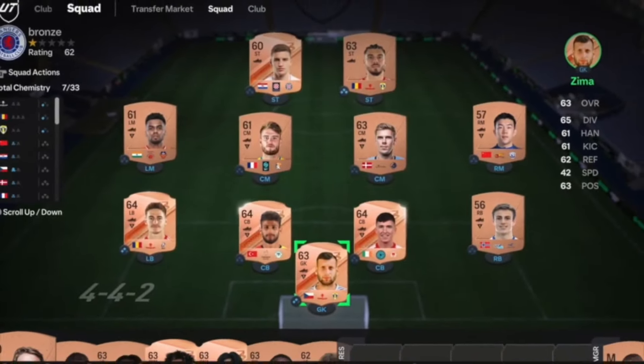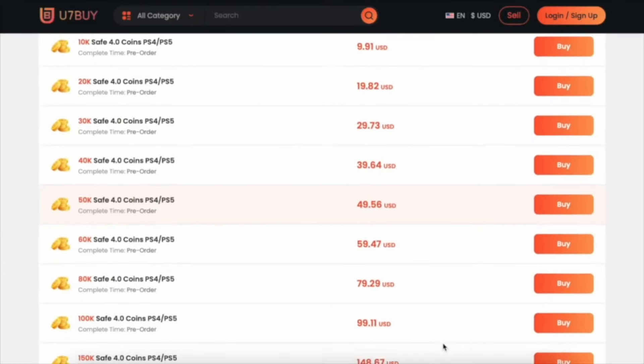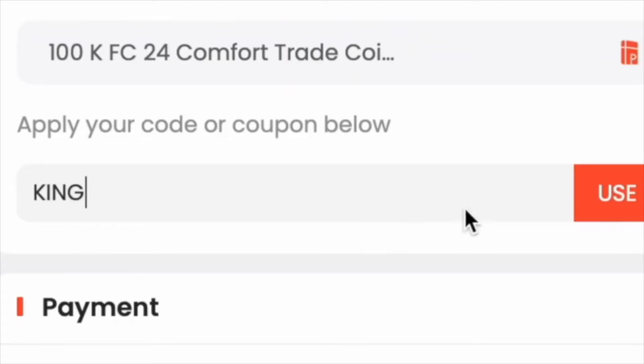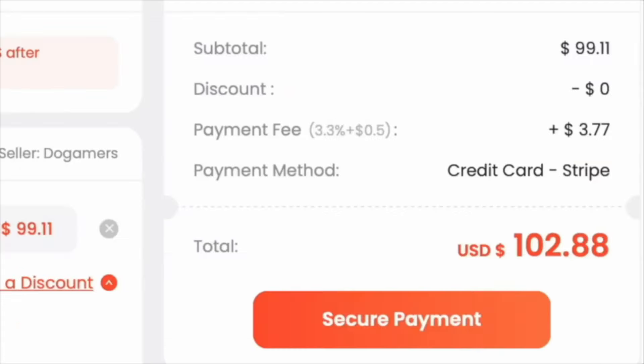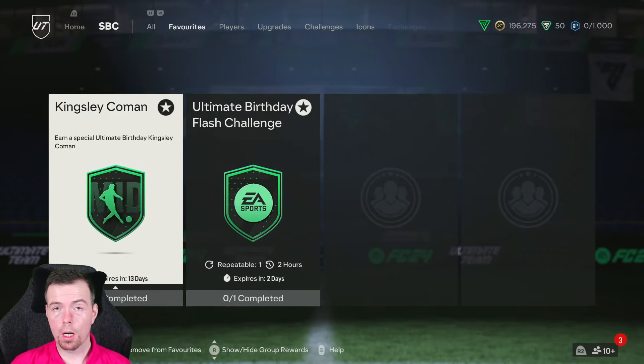Get yourself on the description below, get yourself to use — buy yourself some cheap reliable coins and don't forget to use King with a cheeky six percent off. Right, let's get into the video. Yo guys, what's going on, King Flipper here, welcome to another FC birthday SBC video.